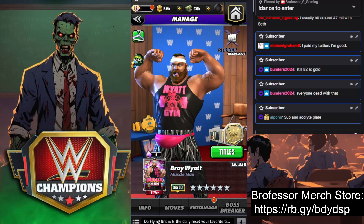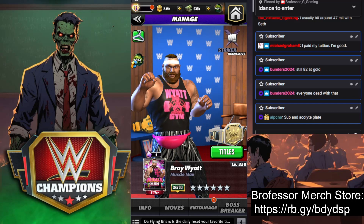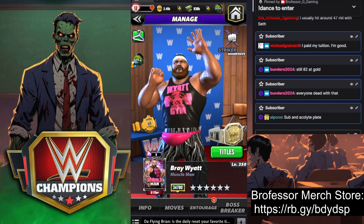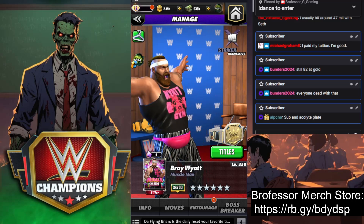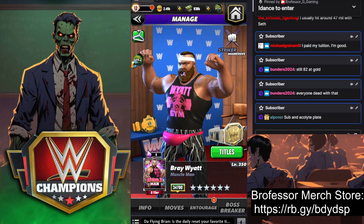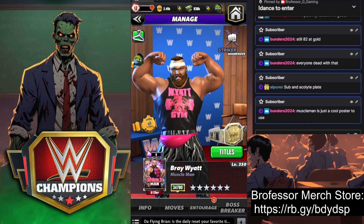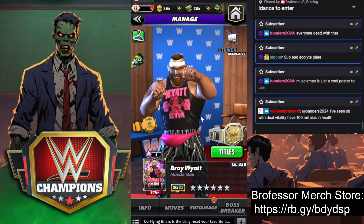Class is in session, the professor is in. It is time to pull up your pants and do the muscle man dance. We are on the Twitch recording this video of Bray Wyatt, the Muscle Man, six-star silver. We're on the Candy Store account so he is maxed to the extreme — one of my favorite posters in the game.